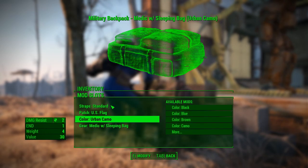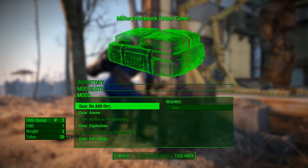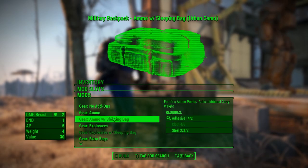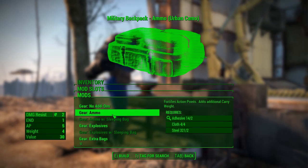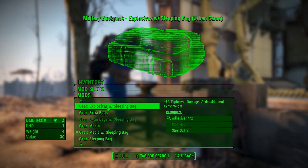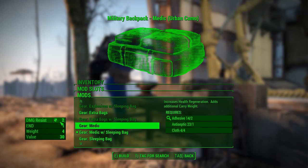As for gear add-ons, you can have no add-ons, or ammo which adds action points and additional carry weight. Between ammo and ammo with a sleeping bag, there's no additional carry weight and the sleeping bag doesn't give you anything extra. Explosives add five percent explosive damage and additional carry weight, while adding just the sleeping bag adds some damage resistance.